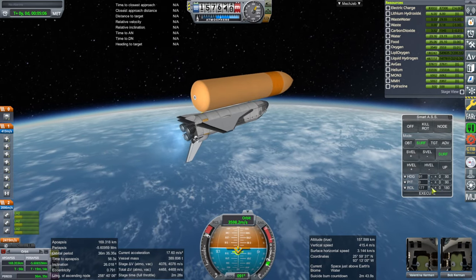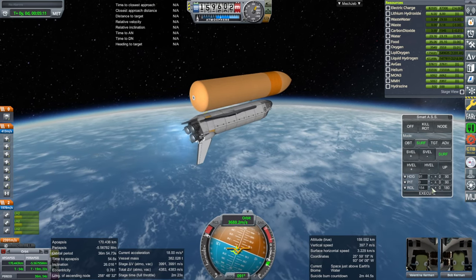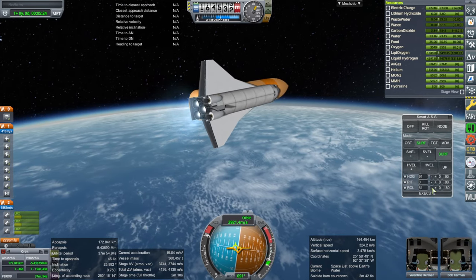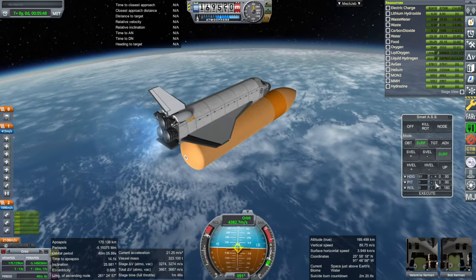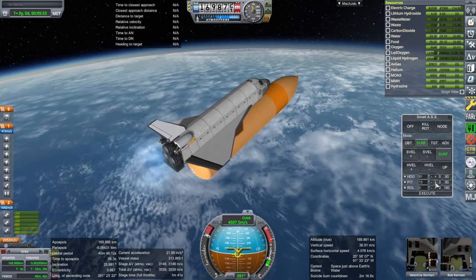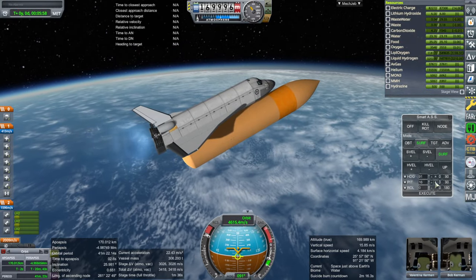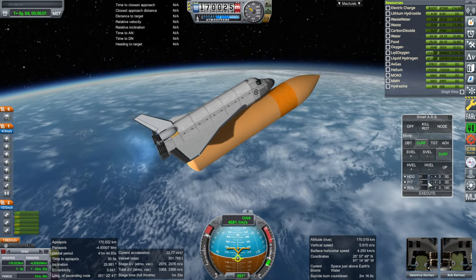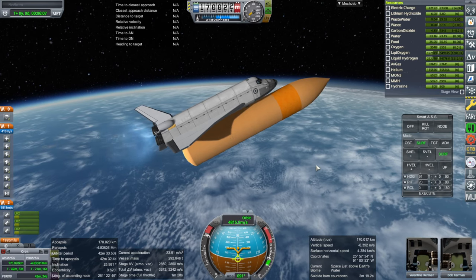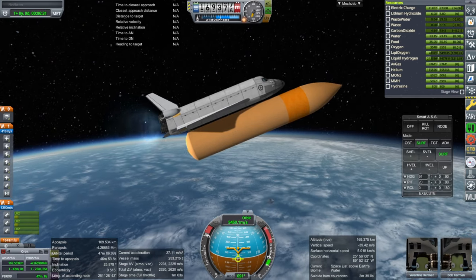I'll go ahead and try to roll over here, just to demonstrate the balance of it. There were some inefficiencies during launch. We are carrying the maximum load for the shuttle right now. Now we've rolled over, and we have to compensate for the fact that the engines are pitched down. We almost got to zero time to apoapsis there — we probably don't want to do that. The SSMEs are powerful. I think the vertical stabilizer needs to be bigger now that we're outside — it definitely needs to be bigger.